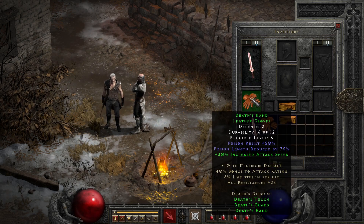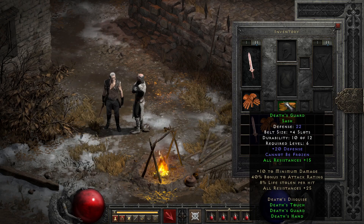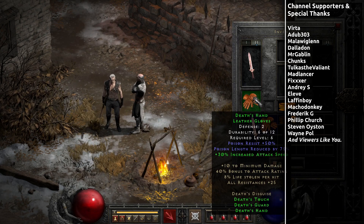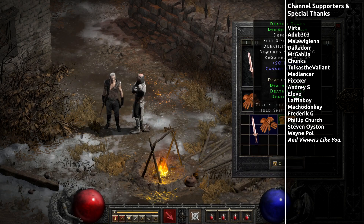This makes upgrading Death's Guard one of the best choices for upgrading a normal set item to exceptional. As far as the rest of the set, you won't see too much value for the exceptional upgrade since like most other sets, you either won't get much benefit in defense for the gloves, and the 25% enhanced damage on the sword just isn't high enough to overcome the better options you can make with runewords. Overall this is an amazing set that deserves the love it gets in low level communities.